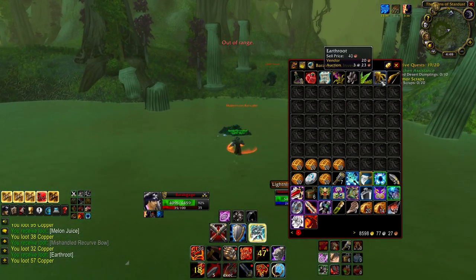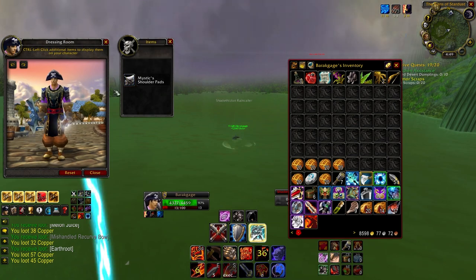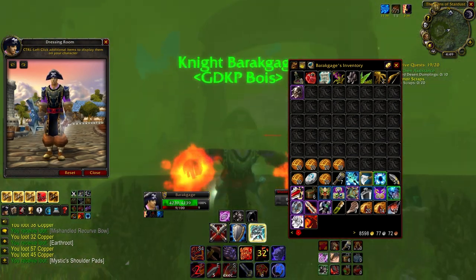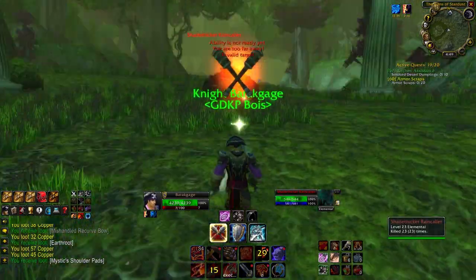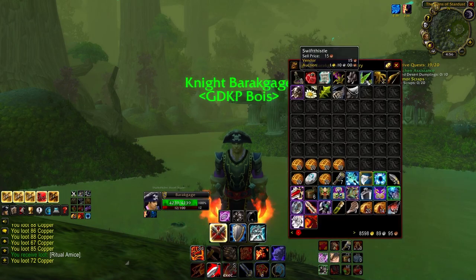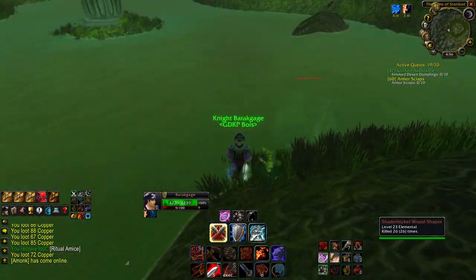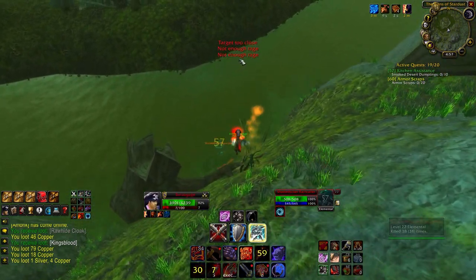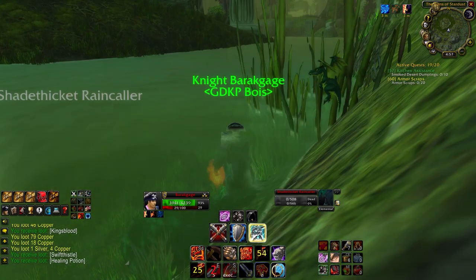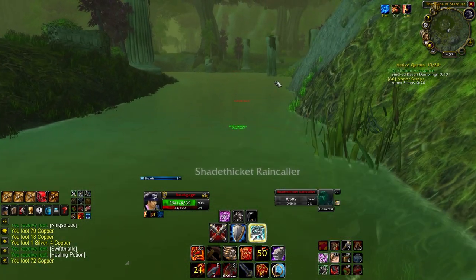Earthroot's interesting, but unfortunately it doesn't sell for that much. We got Mystic Shoulder Pads — our first shoulders! You never forget your first. If anything, it's a shoulder farm — a low-level shoulder farm. Finally, another Swift Thistle. 67 kills for 2 Swift Thistle.